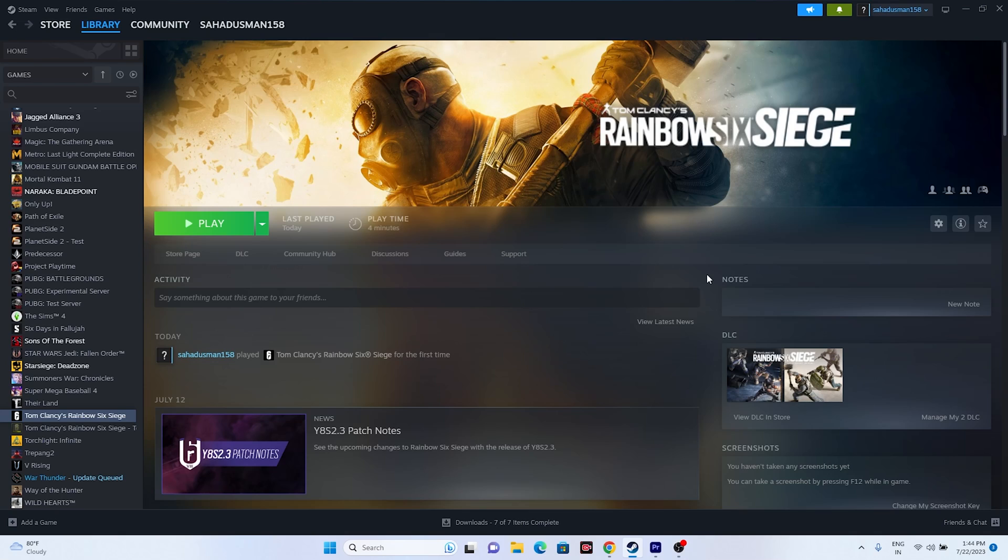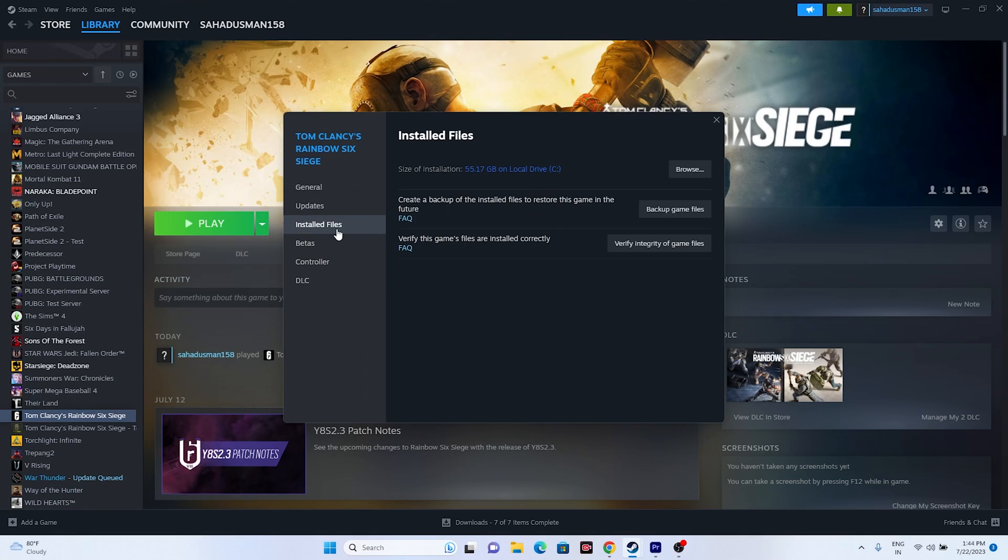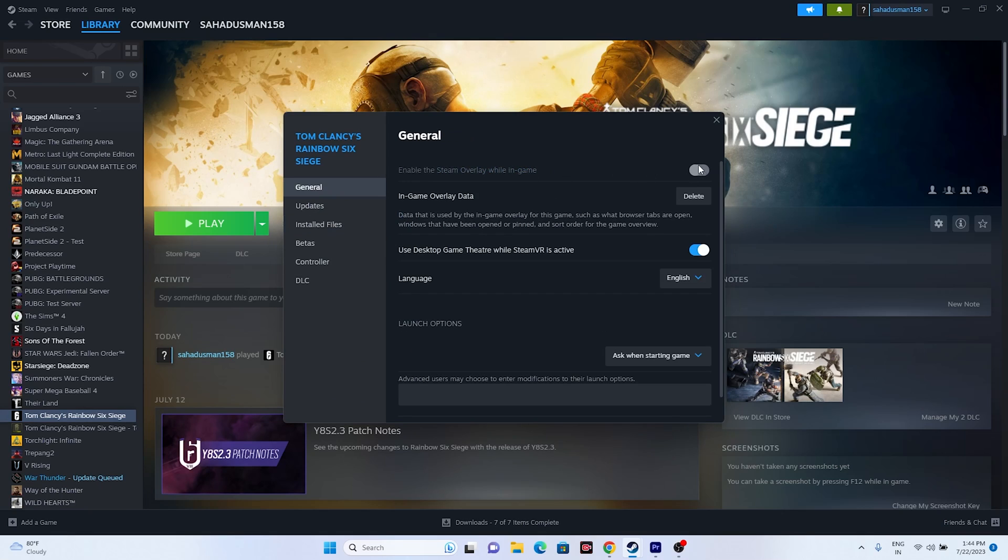The next step is to disable the Steam overlay. Right-click the game in Steam, go to Properties, then the General tab. If the Steam overlay option is turned on, turn it off. Then launch the game and see if the issue is resolved.